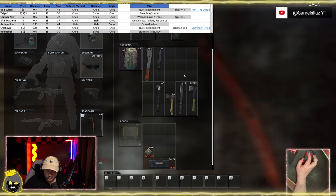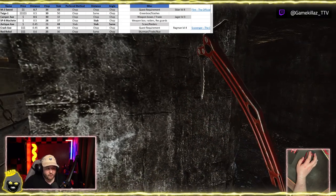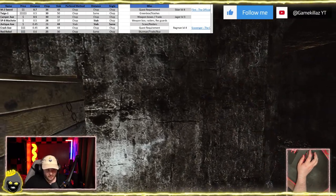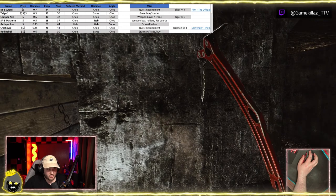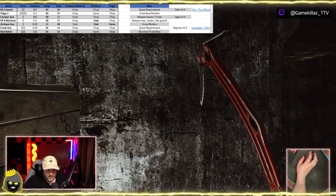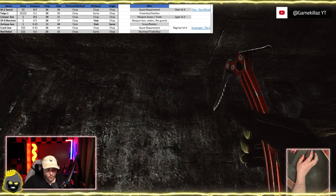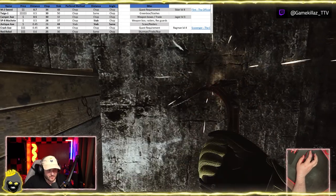It also has 30 stab, which is also the least stab damage. So as a high-tier melee weapon, it's actually worse in both damage categories. It does have 0.6 meters distance, which is second best, so range is decent. When you do your chop, you swing from the top going down, so you can hit them in the head. With the stab, you have less distance — you can see I'm missing here — and to land a headshot I have to aim way up.